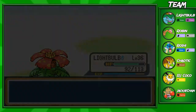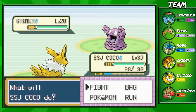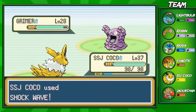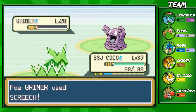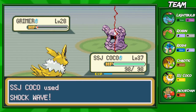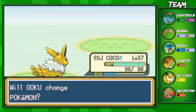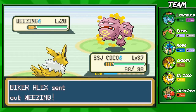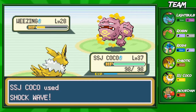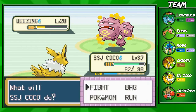Switching to SSJ Coco because light bulb isn't doing anything to these poison types with Vine Whip. SSJ Coco is going to take them out easily with Shockwave. I do need to get Thunderbolt on this Pokemon sooner or later because Shockwave is not going to cut it in the Elite Four - I need to be getting one-shots everywhere. He's gonna use Screech to lower our defense, then die from a Shockwave. This route has a lot more to go - there are a lot of trainers. I'll probably skip some of them later on, but you guys can do what you want with the trainer battles I don't show.